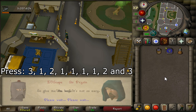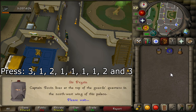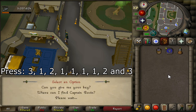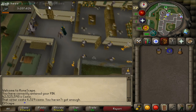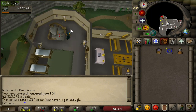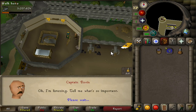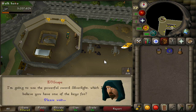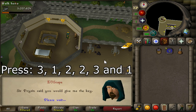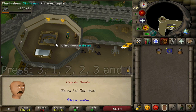Next, go speak to Captain Rovin. He's on the top floor in the very left far corner of Varrock Castle — top-left corner, top floor. Speak to him and the dialogue boxes are: 3, 1, 2, 2, 3, and 1.